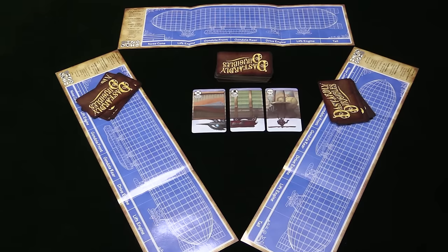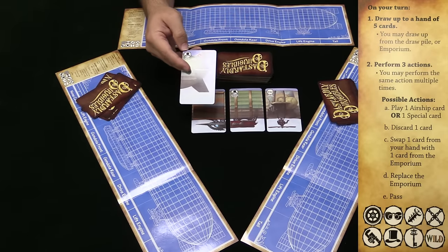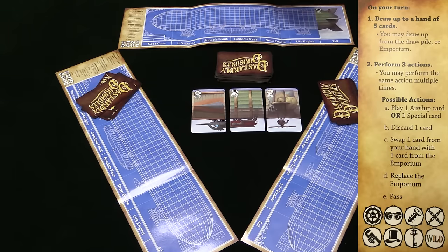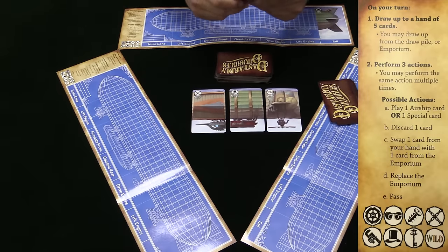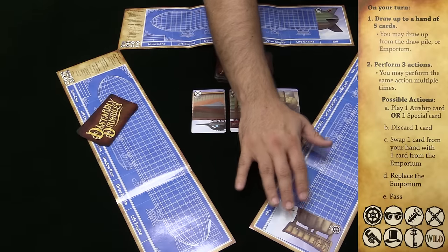Your actions are as follows: you can play a card to your blimp. The cards have a suit — in this case, top hat — and it tells you what part of the ship it is. In this case, this is a tail. I'm going to play that to the tail. I will announce it to the other players, because if they have a tail, they must also play it. This player does not have one, so they would not do anything. And this player does have one, and only one, so they have to play it to the tail on their blimp.